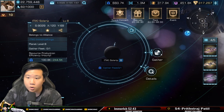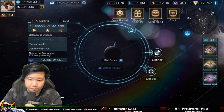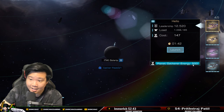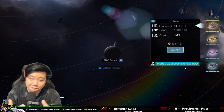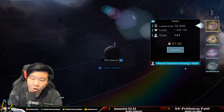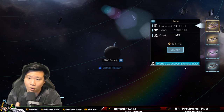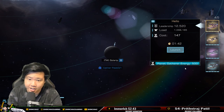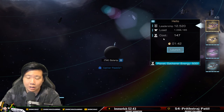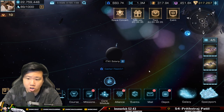There is a limit for mining in the planet: a limit of 500 energy. One energy equals one minute, so 500 minutes is about 8.3 hours. You can technically gather 8.3 hours total in the planets if you have full 500 energy. Right now our cost is 147 energy to mine in this planet, and there are a lot of factors that affect the energy cost.